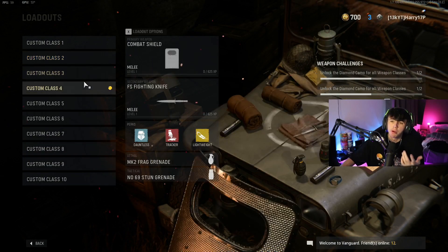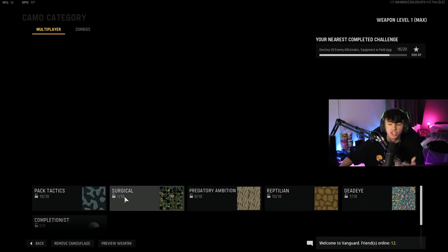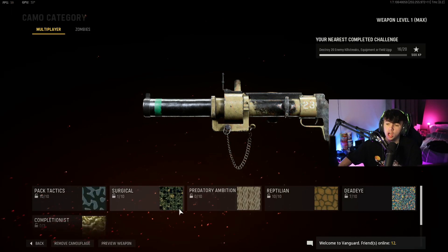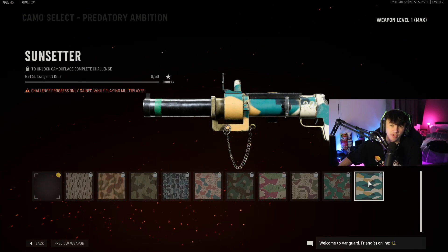If you guys are on the camo grind, you've probably looked at the launchers and some of the challenges you have to do. Coming down to the Mark 11 Launcher, this one is more kill-based than the others. You've got 100 kills with the other ones and then it's all scorestreaks. First of all, you're going to get 200 eliminations with the Mark 11 Launcher, then destroy 100 enemy killstreaks, equipment, or field upgrades, and then destroy 50 long shots.